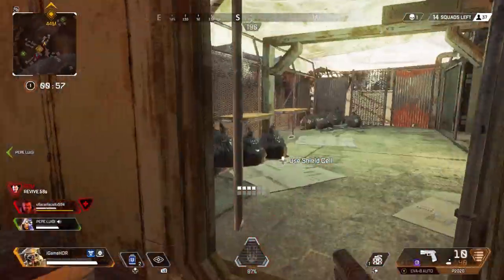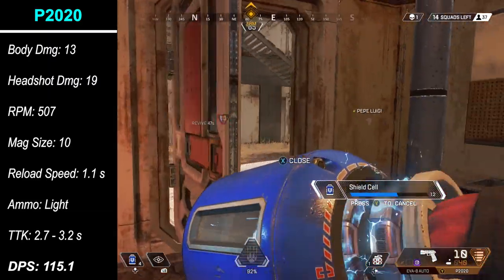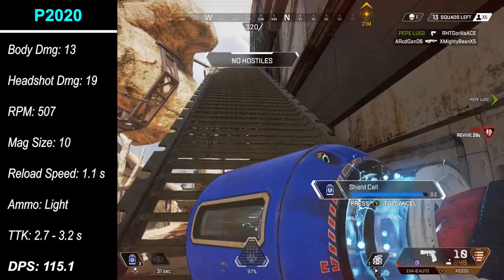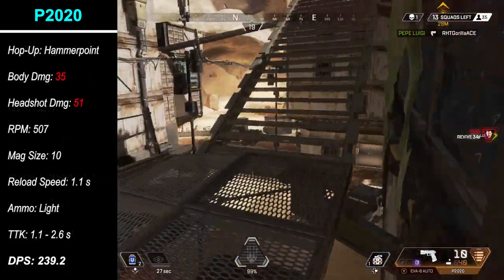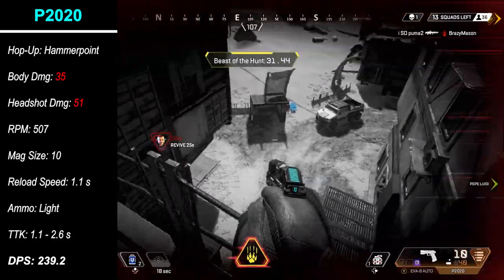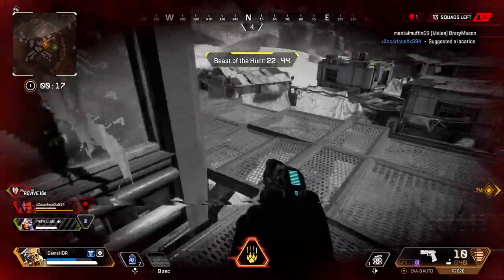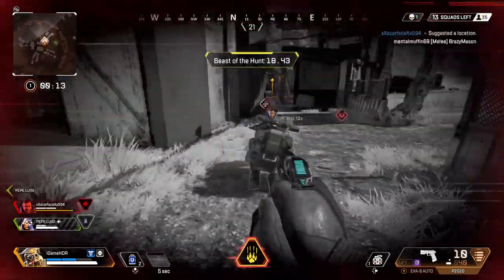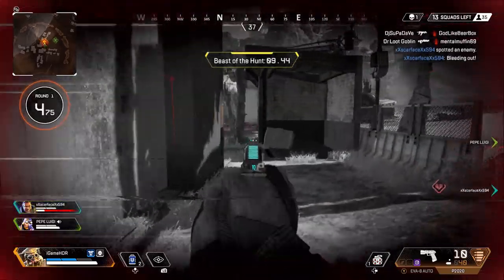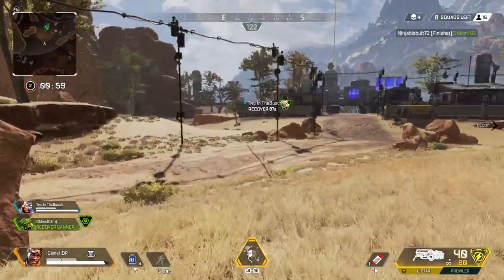The P2020 has similar TTK difficulties, with a meager 13 damage to the body and 19 to the head. Even with its quick 1.1-second reload, you're looking at 3.1 to 3.5 seconds against a fully armored enemy. With Hammer Point rounds equipped, TTK is reduced significantly and you can take down opponents within 1.1 to 2.6 seconds, as damage to non-shielded enemies increases to 35 to the body and 51 to the head. The same caveat applies — fortified enemies like Caustic and Gibraltar will require a reload without a magazine. Since most enemies will have shields, use these Hammer Point guns as switch-off weapons; in most situations you'll still be better off with a higher DPS primary weapon.